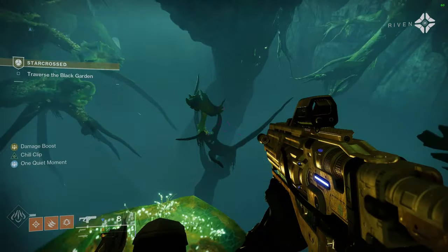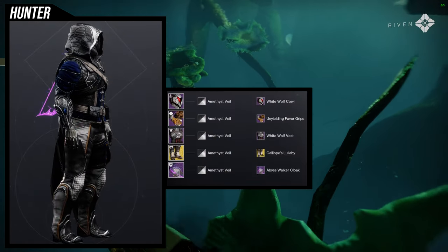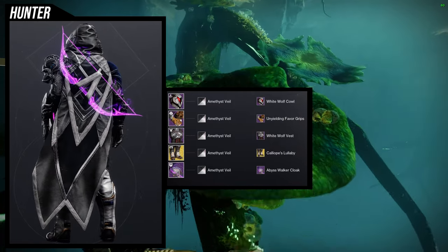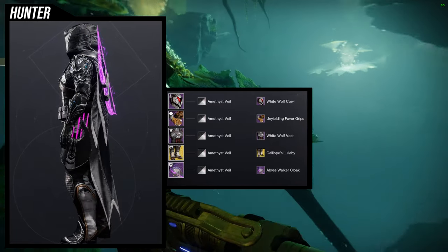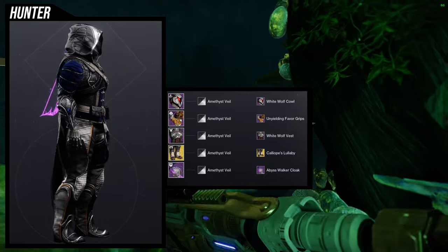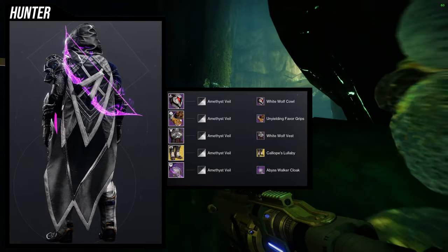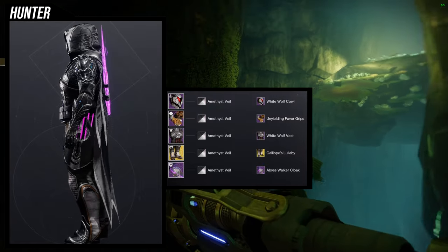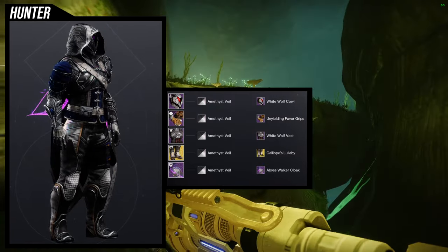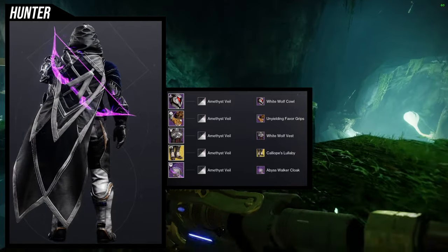I'm going to be honest — the helmet is rough. Looking at it, I just did not like it at all. This set is fine; I've definitely done better sets with the Calliope Lullaby ornament for the Orpheus Rig. I had to include the helmet because I want each piece incorporated into an armor set, but this one is probably the worst. I think the helmet is what makes the whole look bad.